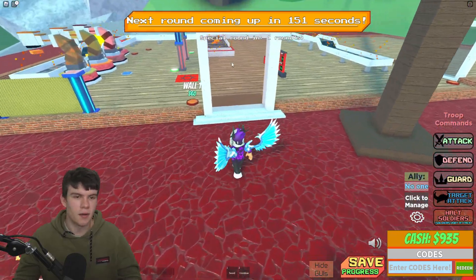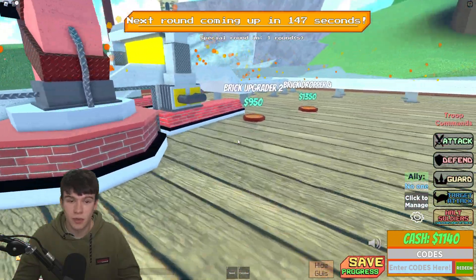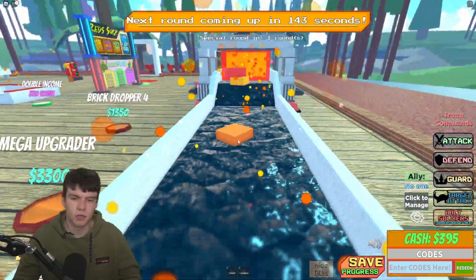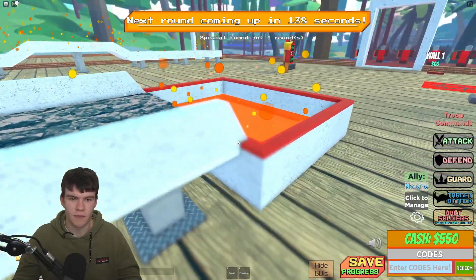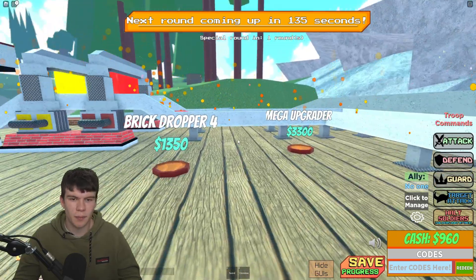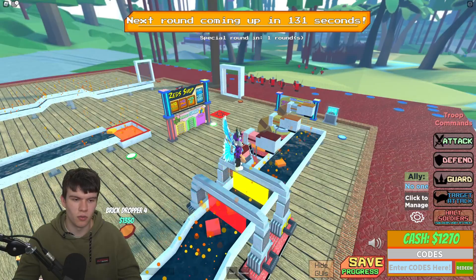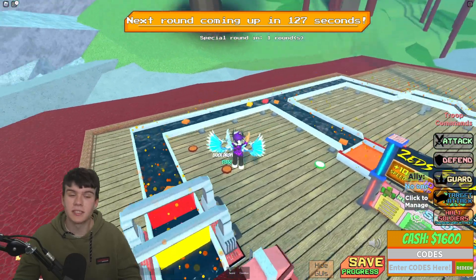We have 900, nearly a thousand cash right now. I'm going to buy the second upgrader, because that'll multiply how much we get per brick, which hopefully will allow us to get quite a bit more. Yeah, 40 from that one — we've got a lot. Soon enough we're going to be able to buy the fourth dropper, which hopefully shouldn't take too long. What will definitely help us out is the newest codes in this game.